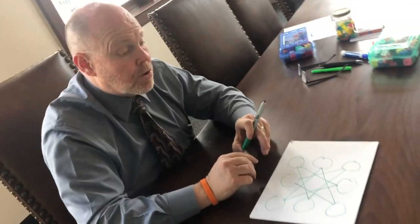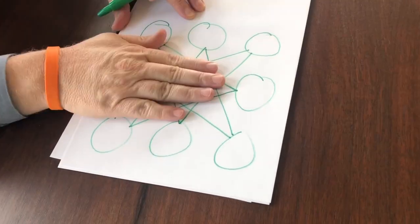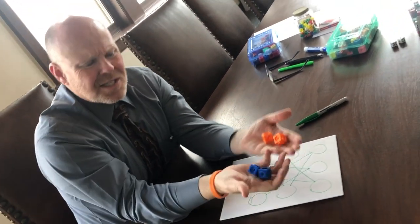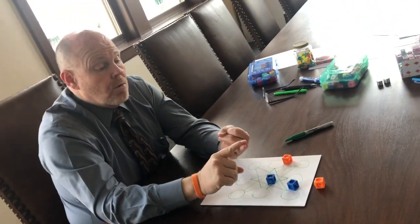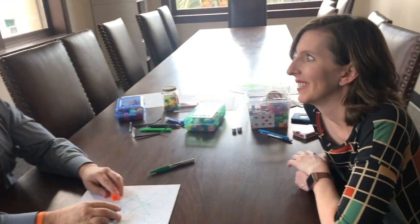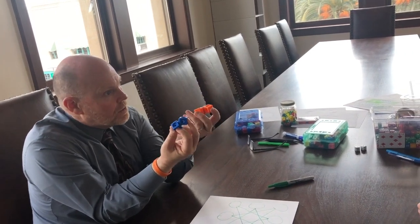Now I'm officially done drawing the board. You'll notice some lines that do not exist — these are the only paths we are allowed to use. We're going to have markers. We're using fancy cubes as our markers, but you could use beans or pennies and nickels at home.